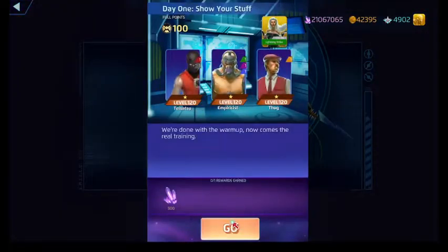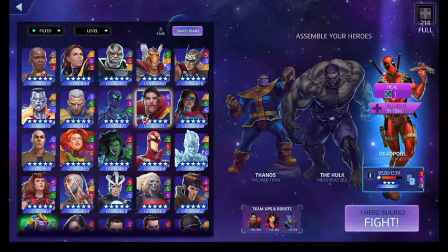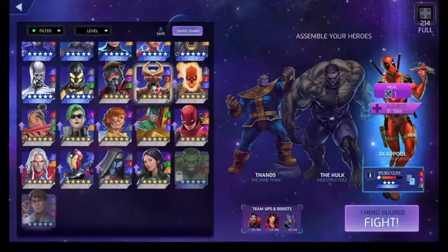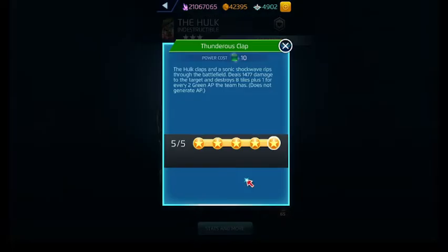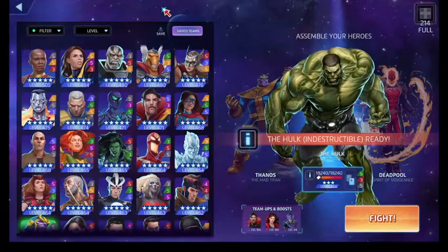So Day One Show Your Stuff is with the three-star version of Incredible Hulk — Indestructible. He's a green, red, and black user. His green ability costs 10, does a board shake, destroys tiles plus one for every two green AP the team has. So the more green AP you have, the stronger Thunderous Clap will be.